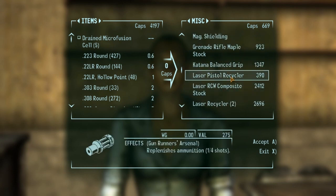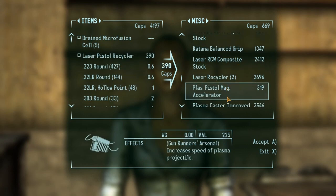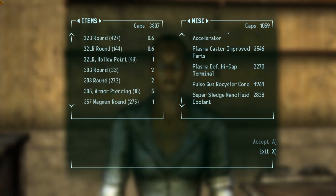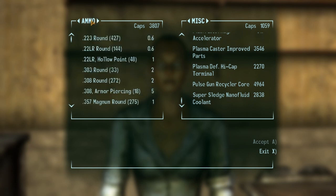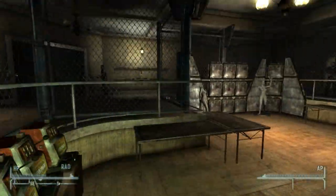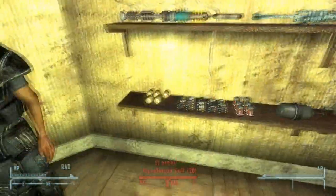Do you at least have something I can put on some of my weapons? That's a laser pistol recycler — I'll take it. Laser RCW composite stock — no, I don't need that. High cap terminal increases the ammunition capacity — that's really good, but I don't think I got enough money to buy stuff like that yet. I might just rob them — might be the best idea. I can't sell weapons because I don't have weapons on me. I might just rob you guys straight up because your prices aren't exactly the best.